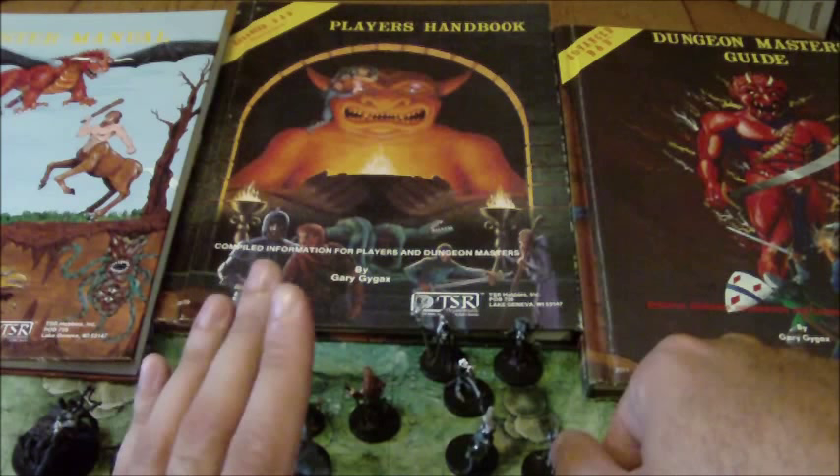The Cthulhu Mythos and the Melnibonéan Mythos did appear in the second printing of Deities and Demigods, but from the third printing onward they were removed — not because of legal action, but because TSR didn't want to promote a competitor's products. If people liked the Cthulhu Mythos, they might have been interested in Chaosium's roleplaying game instead. So from the third printing on, those pantheons were removed, though Chaosium still received a thanks credit at least through the third printing.